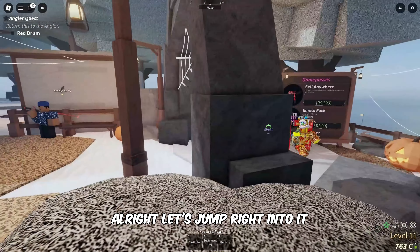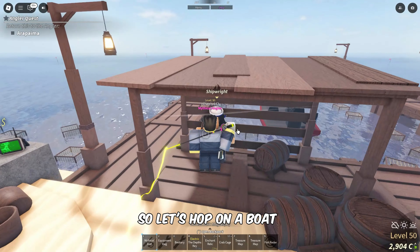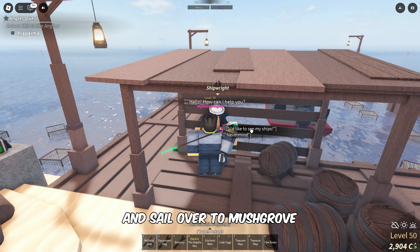Alright, let's jump right into it. We're starting at Moosewood Village, so let's hop on a boat and sail over to Mushgrove Swamp Island.